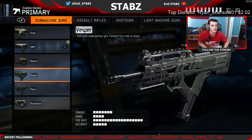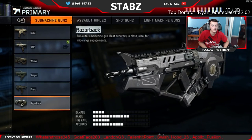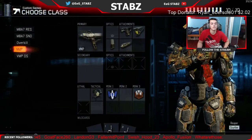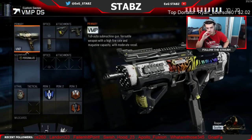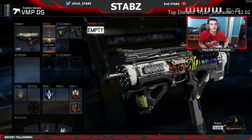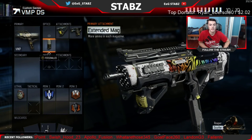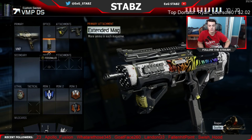You can switch this out for the Vesper or any other gun. The only two SMGs I use are the VMP and the Vesper — sometimes the Kudo as probably the third best. Anything else, except maybe the Razorback, is not really worth it in my opinion. For my Dead Silence SND class, I have Grip, Quick Draw, and Extended Mags again because it burns through ammo really fast. I really prefer Extended Mags since it gives you a lot more ammo.